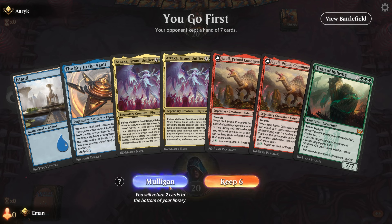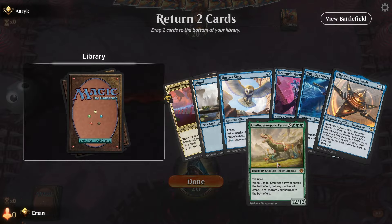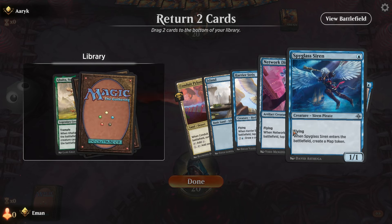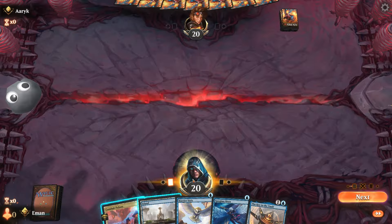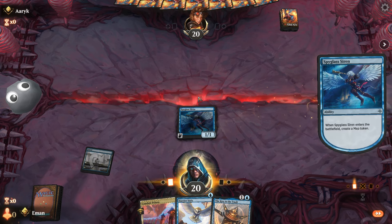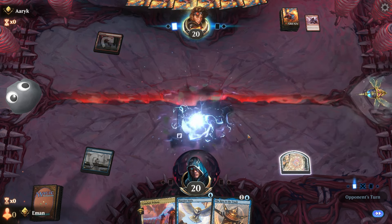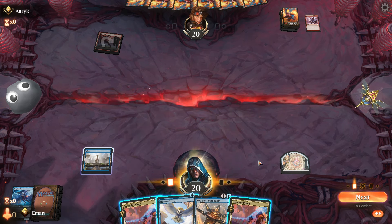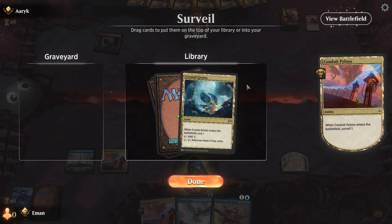We are trying to get Key to the Vault — I don't think we can keep this, so okay. This is much better — put back the Call, put back the Disruptor. Lead off on the Siren. And there goes the Siren.